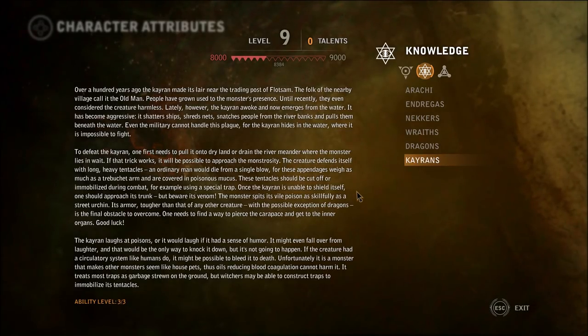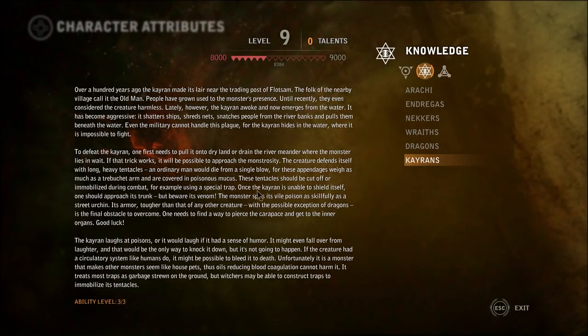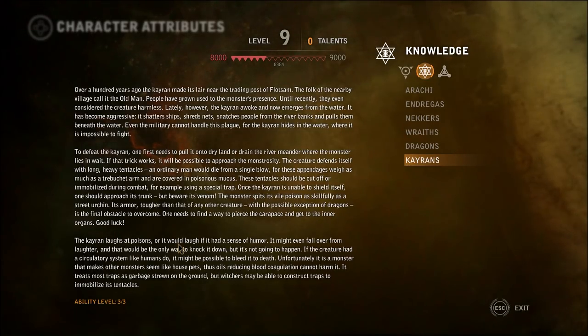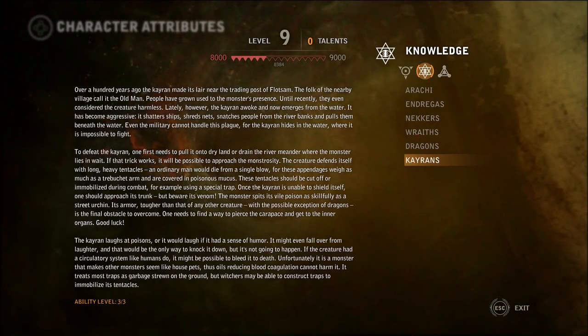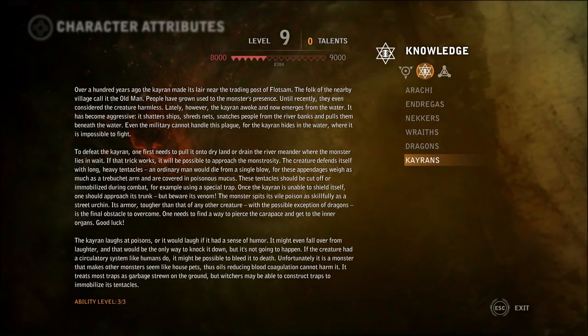That's helpful. So it's got tentacles that need to be cut off or immobilized by special traps and then we can approach its trunk. But it's poisonous - that's okay because we got the Mongoose potion. The Cairn laughs at poisons. It might even fall over from laughter - that would be the only way to knock it down. It treats most traps like garbage strewn on the ground, but witchers may be able to construct traps to immobilize its tentacles. We have two signs that we never use - the persuasion one and the trap one. Are you telling me to use it? Because if so, I gotta go actually remember what the keys are again.